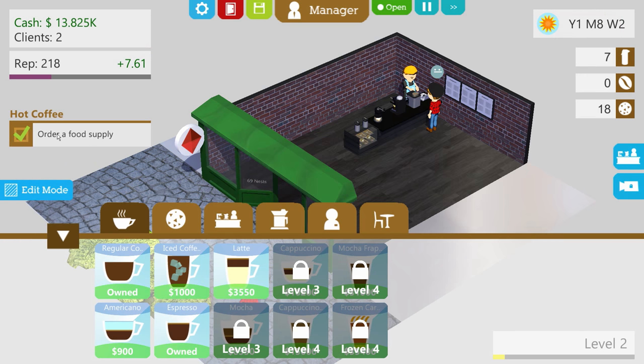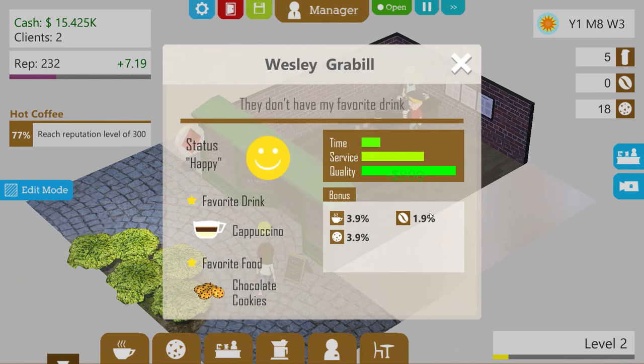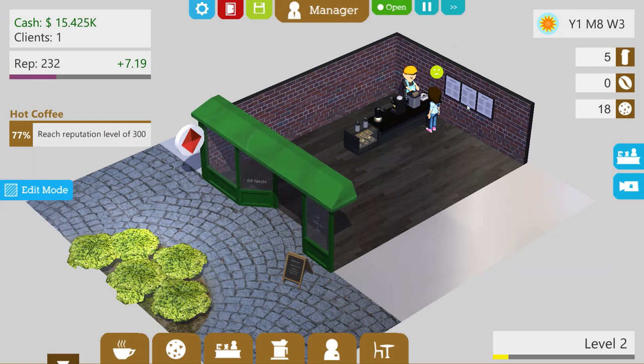We got some stuff done — I'm taking the lead in the game! Reach reputation level of 300 now. Wesley Gabriel says they don't have his favorite drink — cappuccinos? Yeah, we don't have those just yet. I'm over here just barely growing the business; 69 Nests just barely got started. We barely took flight for the very first time. So you're gonna have to give me some time to bring your favorite drinks. Check out the menu — we have coffee, bread, and cookies. That's our store right now.